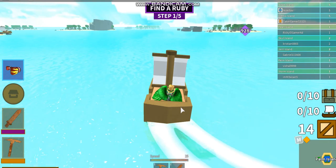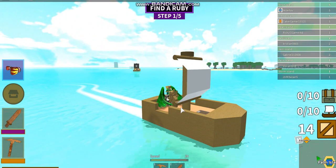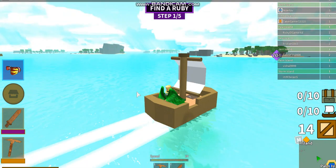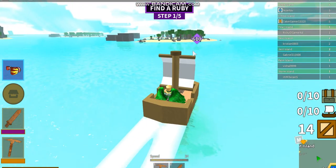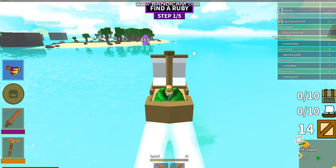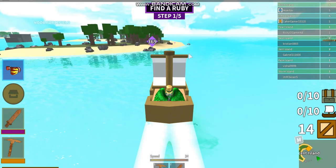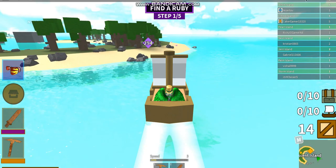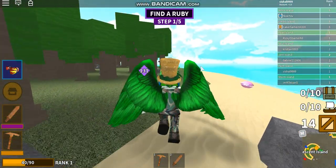What you're supposed to do is find the ruby. My recording got corrupted so I don't have footage of me completing the tutorial, but basically you go to this ruby thing and then pirates will spawn. After that you kill the pirates and then you can mine the ruby.